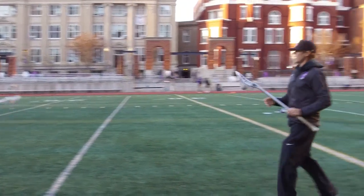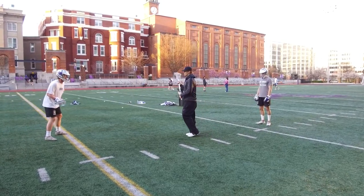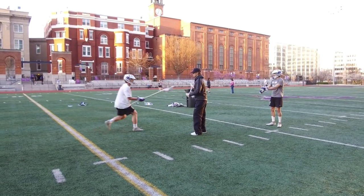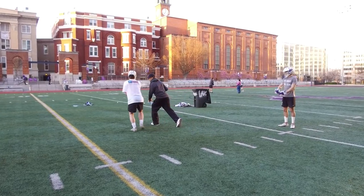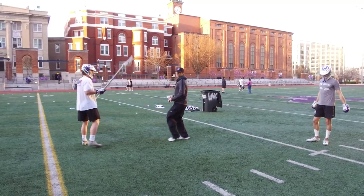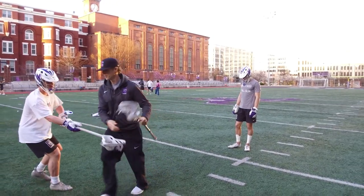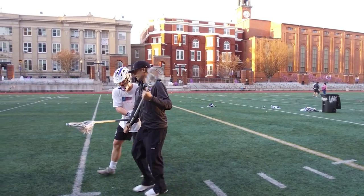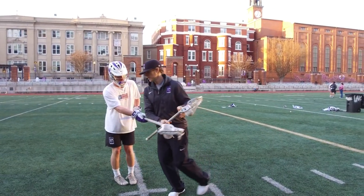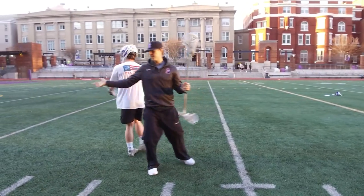Now he's a righty defender. Ideally I'd attack that top foot — so as he plays me, his top foot is there, I try to get a step over it, and he'd have to bring his hands over — that's the ideal scenario. If not, he's still playing me righty, gets me down the alley — I'm coming, and now he has his hands crossed because he's playing me this way. That gives me a chance to get a step there or keep going.